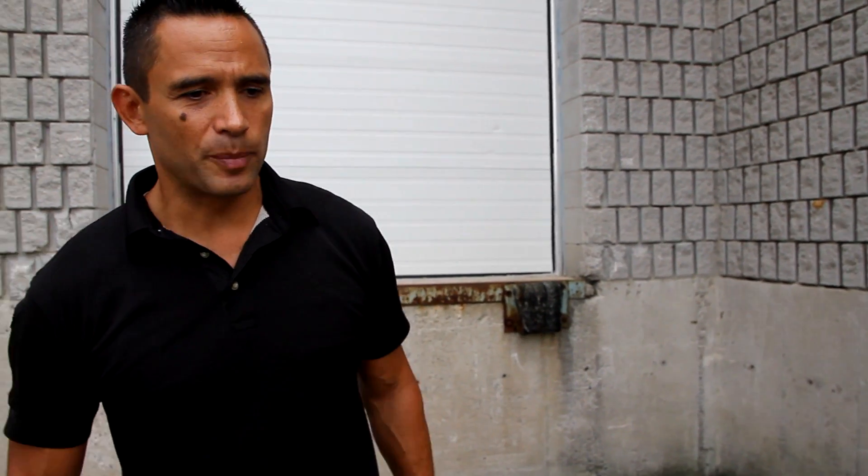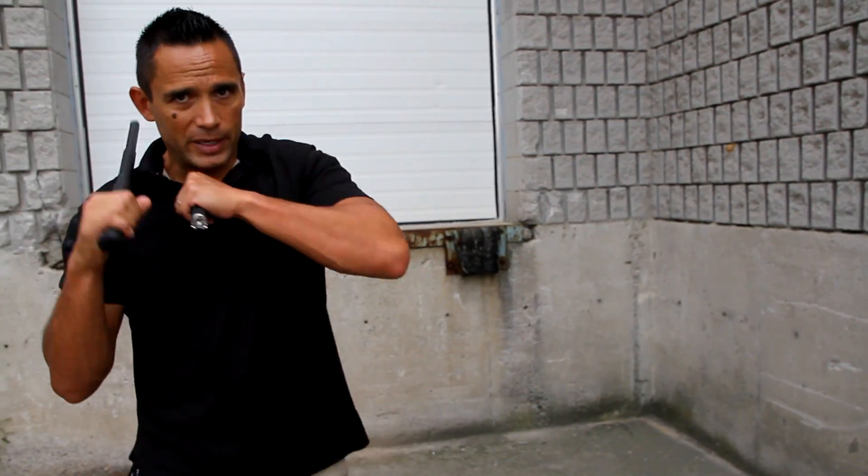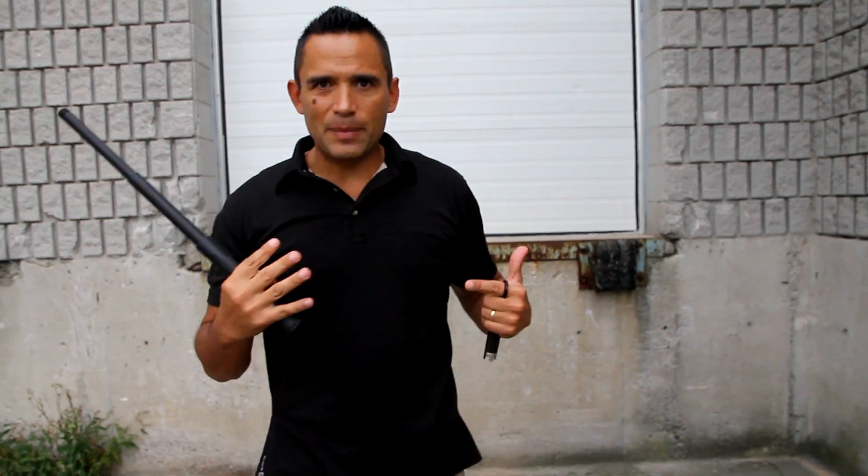I'd hate to let someone get too close — I want to maintain distance. But the reality is you can't always dictate distance, especially with multiple opponents; people can close the gap. My first line of defense is the distance of my baton. My second line of defense is jabbing out to keep someone away. If someone is able to close in, I want my guard to be there.